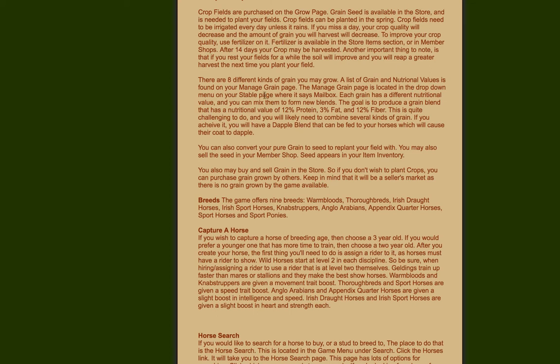There are 8 different grains and a list of grain nutritional values is found on the main grain page, which is located on the drop-down menu of your stable page where it says mailbox. I'll show you that in a minute because that's how I came across the hay stuff. Each grain has a different nutritional value and you can mix them to form a new blend. The goal is to produce a grain blend that has a nutritional value of 12% protein, 3% fat and 12% fibre - this is quite challenging and you'll likely need to combine several kinds of grain. If you achieve it you'll have a dapple blend and be able to feed it to your horses which will cause their coat to dapple. You can also convert your pure grain to seed to replant in the field, sell seed in the member shop, and buy and sell grain in stores. If you don't want to plant crops you can purchase grain grown by other players - keep in mind it will be a seller's market as it's not grown by the game itself, so you're relying purely on other players.